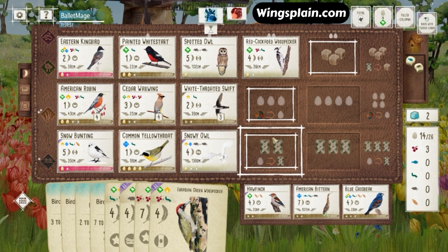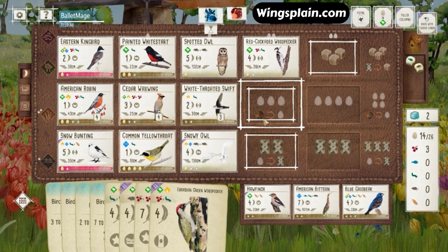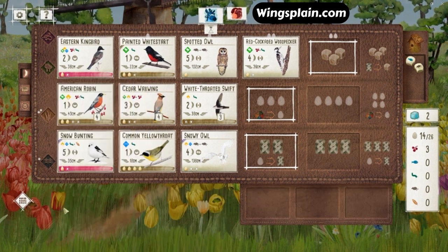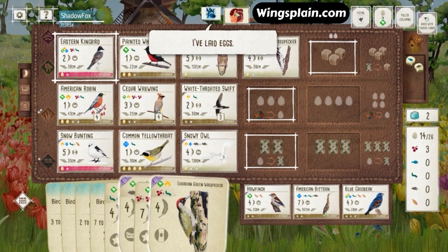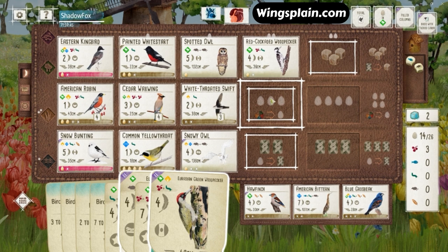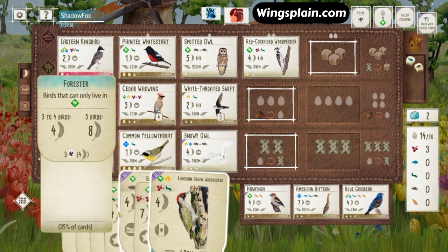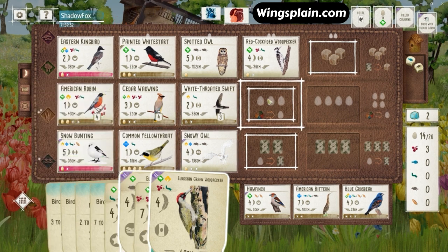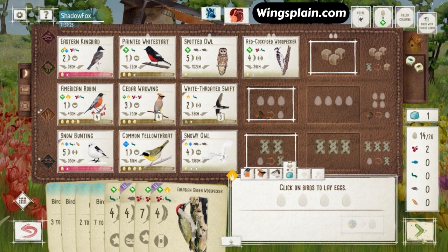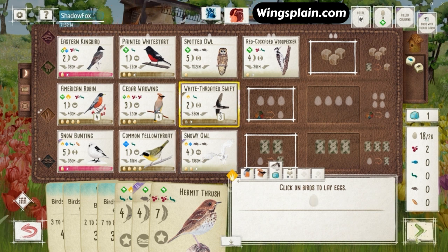Two activations left. Got 12 egg spaces open — so I can spend two food here and fill up on eggs perfectly. They're ending the game with egg spam too: three, four, five — times two is ten. So that would be 24 eggs.